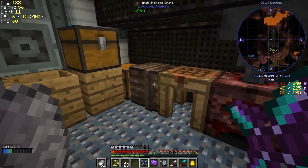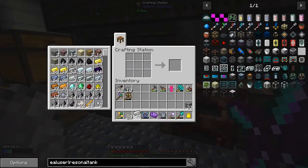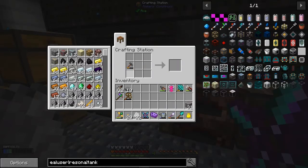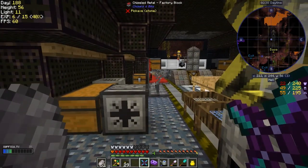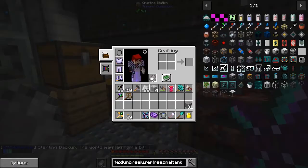I'm going to do all 32 of these. We make one of these - four iron pieces - and that should complete that quest. Did it not complete it? Iron casings: one. Let me double check what I just built - oh, iron sheet metal. Oops.